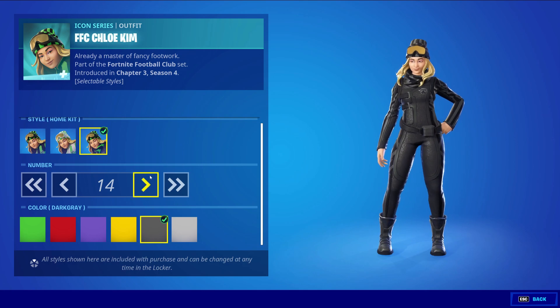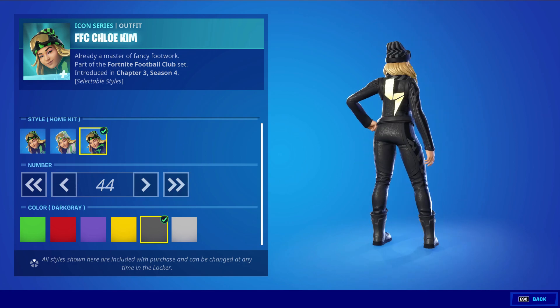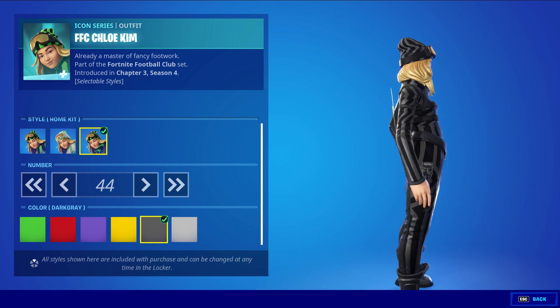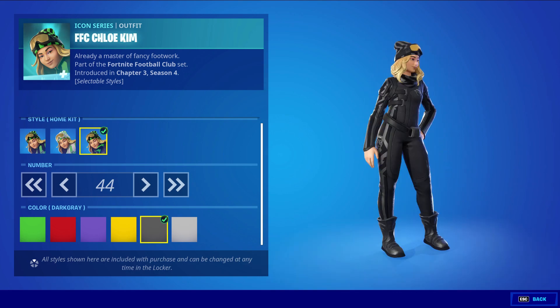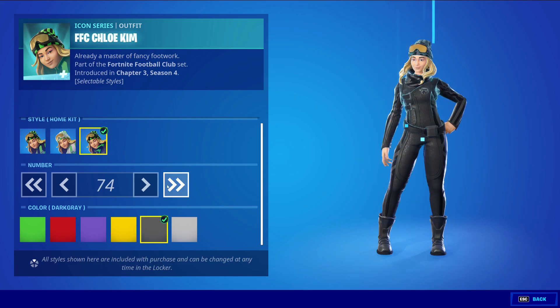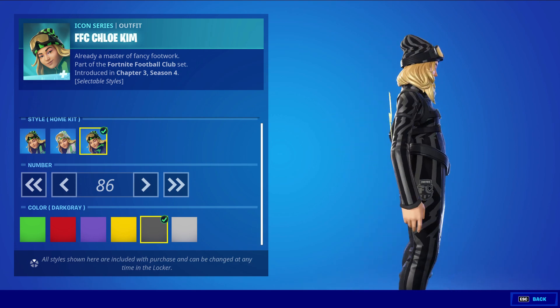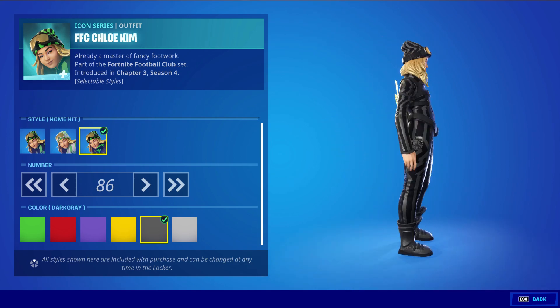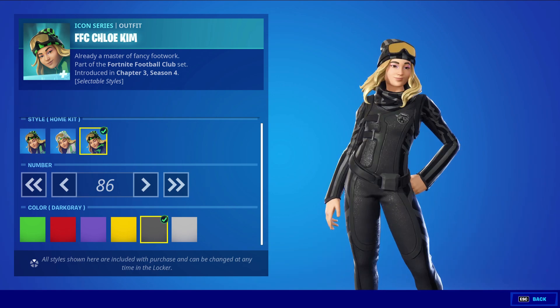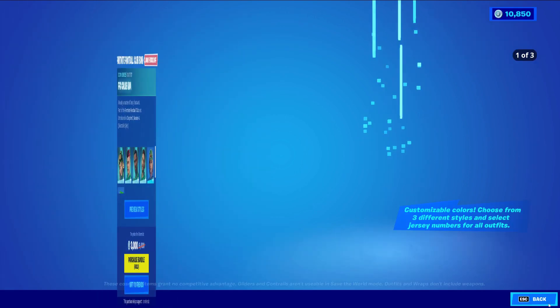Mix and match looks pretty good. Then you're able to change the number on it, which I actually don't see a number from the front side of it. It's got to be somewhere on the skin — I cannot find where the number is taking place on the skin. It's somewhere there, but I'm very blind and I cannot see where this number is actually affecting the skin at all. But you guys will probably be able to find it — there's a number somehow in there.